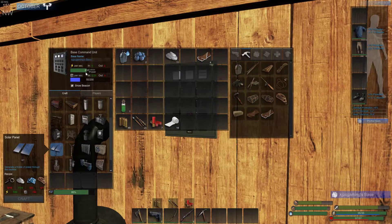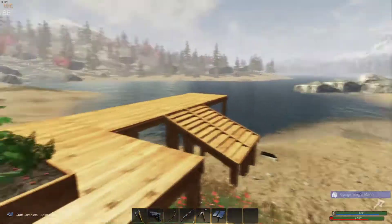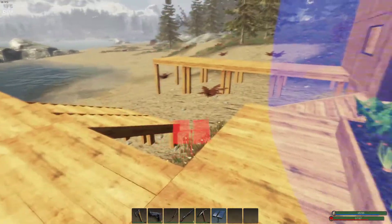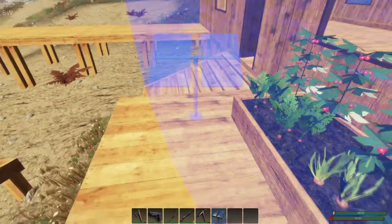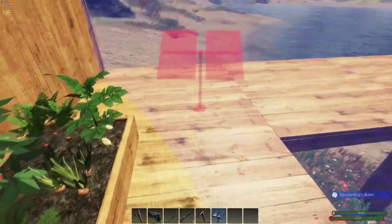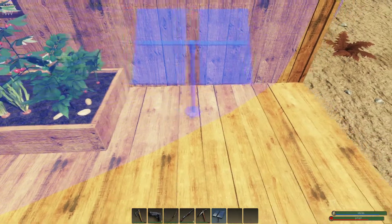It only took us down to 618, which is pretty darn good. Now this solar panel has to be in the range of the BCU, which means right here — that's not good. We need to build a range extender.